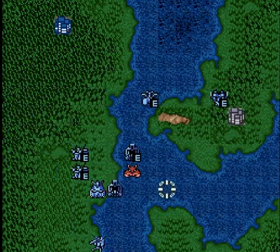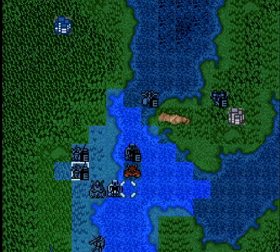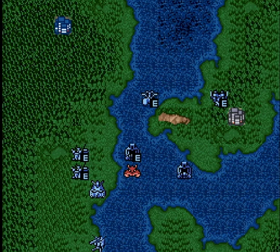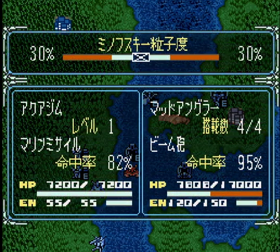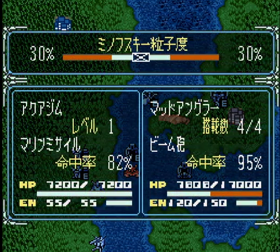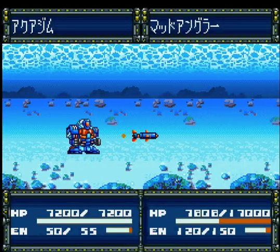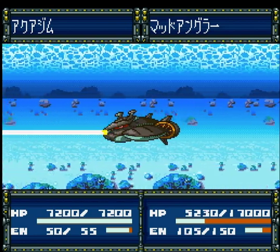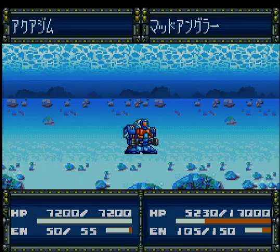ここもビームピックで攻撃していきます。せっかくだから違う武装も見てみますか。ゾーンオブコントロールみたいなものはないと思うので、逃げられてしまう可能性はありますが、せっかくなんでマリンミサイルも見てみたいので、マリンミサイルを撃ってみましょう。攻撃力が高そうですね。次のターンで中に入ってるシャア・ズゴックなどが出てきても、攻撃はできないはずなので、まだ有利性はあると思います。